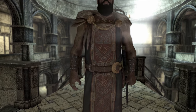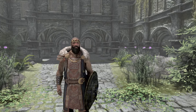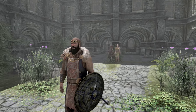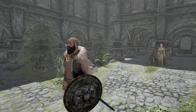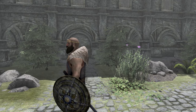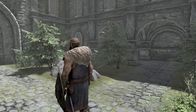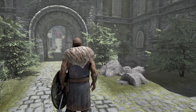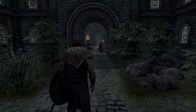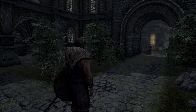Before we get into the build, don't forget that we've put timestamps in the description for your convenience. You can use these to help you navigate to whichever part of the video you may need. Let's get straight into it with the Emperor's race, standing stone, and stats. The Emperor is a Nord, and that means he can use his Battlecry to send targets fleeing for 30 seconds. He also gets a 50% resistance to frost. Thanks to his hardy northern blood, he will also get a plus 5 boost to block, one-handed, and speech, all of which will be a great help for the Emperor early on.